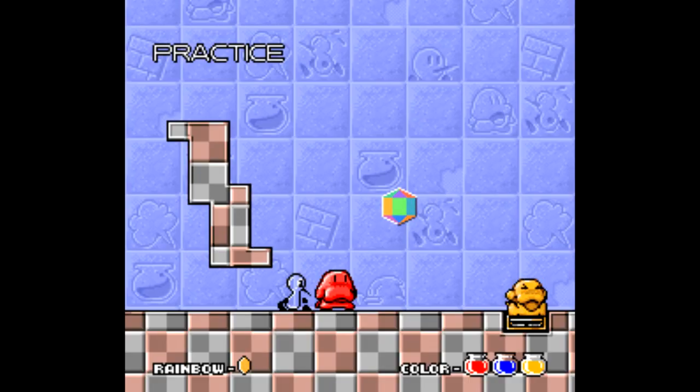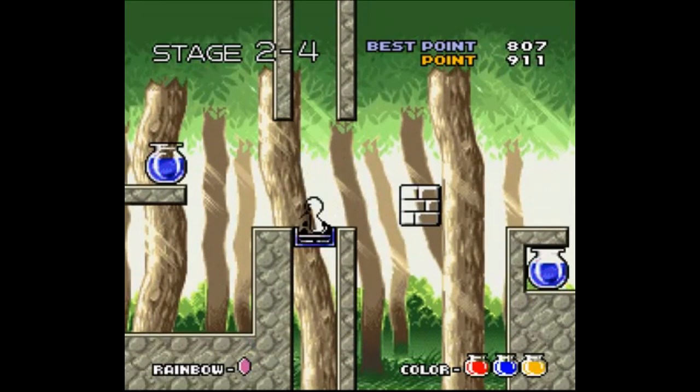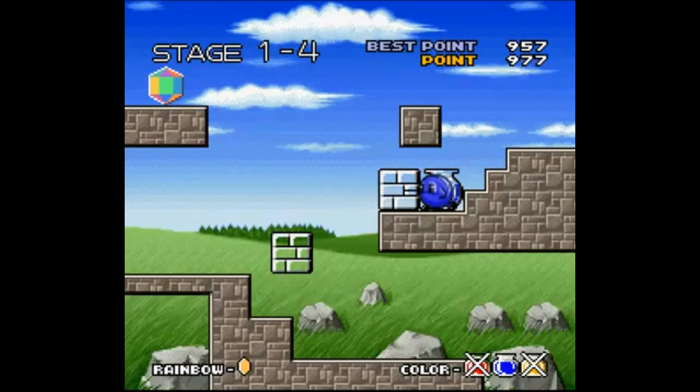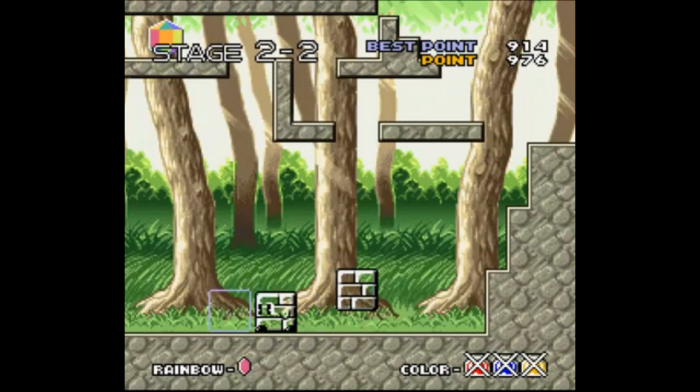Sute Hakun is a really interesting puzzle platformer where your character is able to assume different shapes and forms in order to get across the screen to clear the stage. It's a really creative game that does a fantastic job explaining all your character's different abilities without any dialogue or exposition. It does get ridiculously hard after the first level, but it's definitely a unique game that's well worth playing.